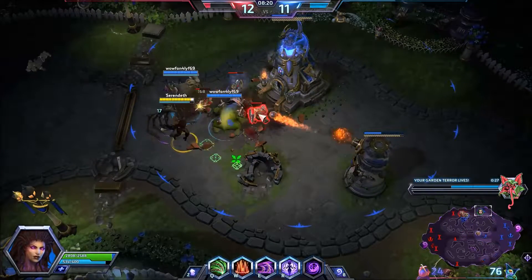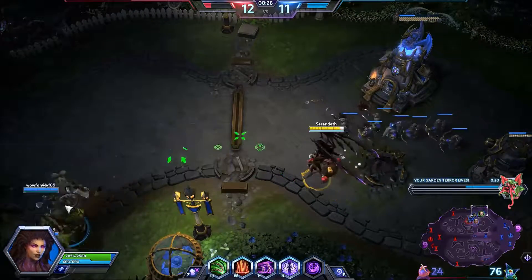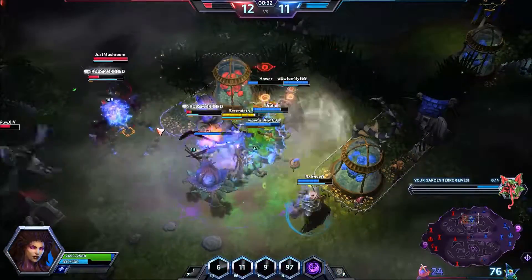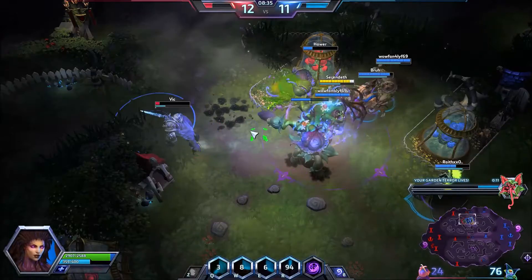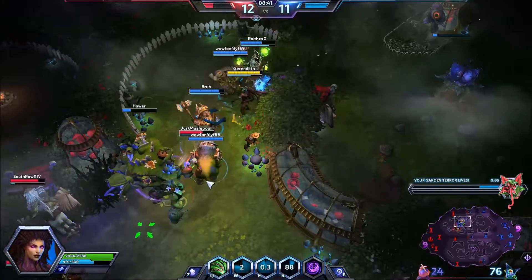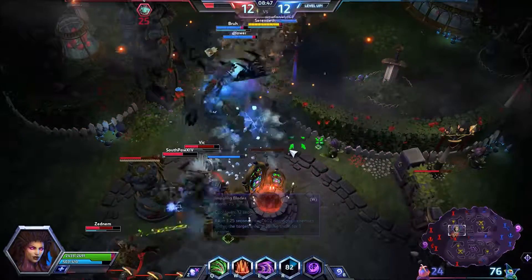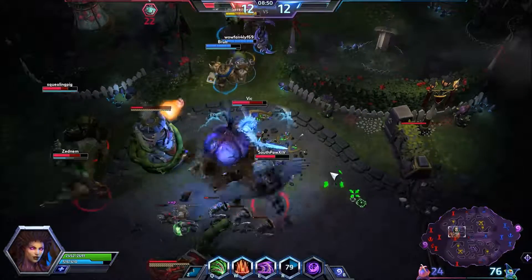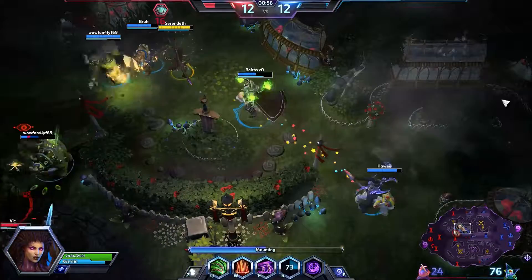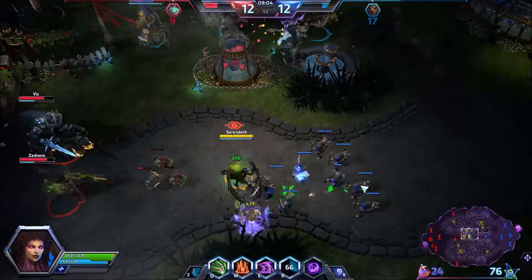We're just going to take this thing down quickly so he stops locking down our structures. One nice thing about the level 1 and 2 talent here is the abilities grant you some pretty nice utility with your Q. You can get in at the enemy, deal some damage, and get a lot of healing as well. You can basically clear waves pretty easily.